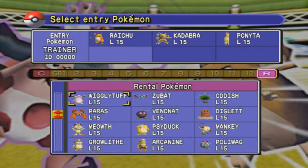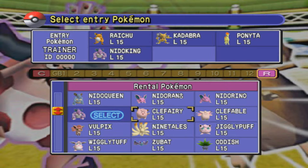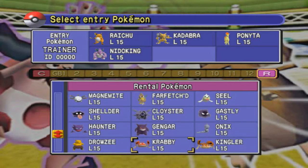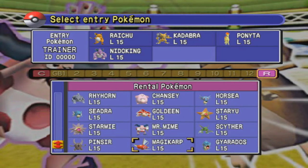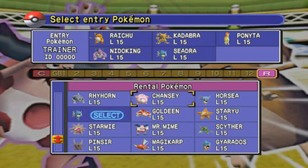I also want to grab Nidoking. He's got Poison Sting, Earthquake, Bubble Beam, and Double Kick, so we're going to put him in there. And I need something powerful — let's go with Seadra, because it's got Ice Beam and Bubble Beam. It's fast, it's got good defense, good attack, and good special. Yep, he's definitely on the team.